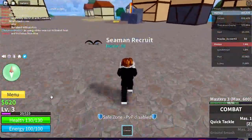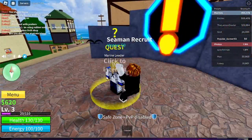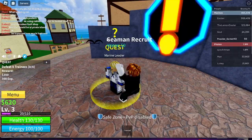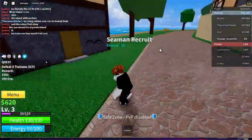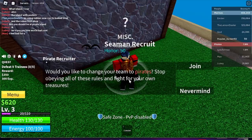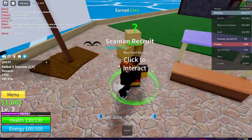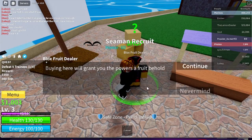Let's actually play the game and explore. There's a quest guy — click to interact. Defeat five trainees, okay, quest accepted! First I'm gonna look around some more. There's a pirates recruiter asking if I want to switch teams — no thanks. I don't know where to get the fruits, oh probably right here — Blox Fruits dealer.